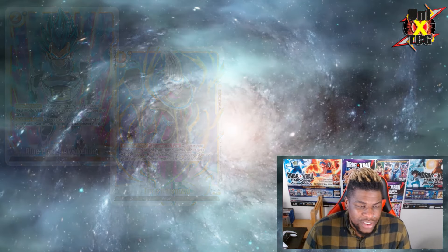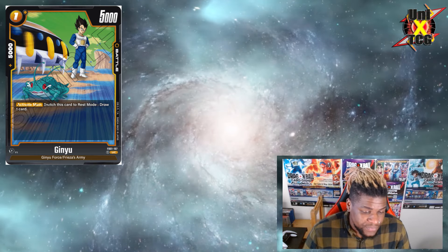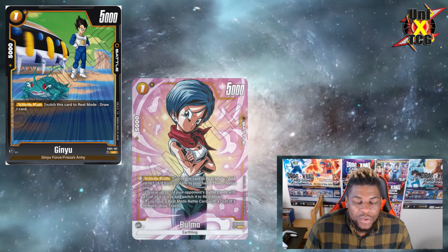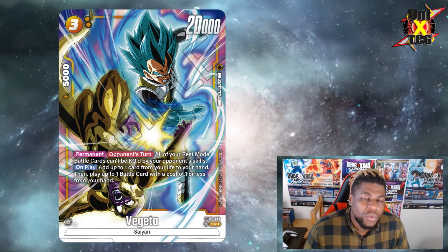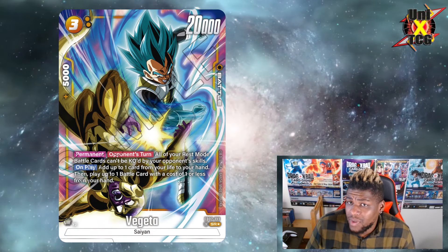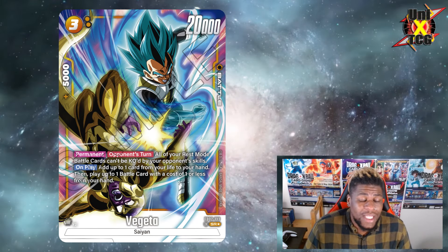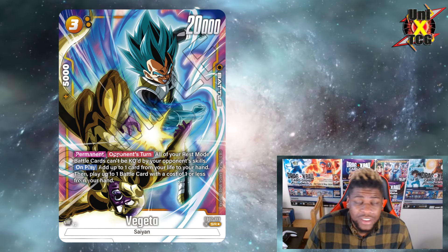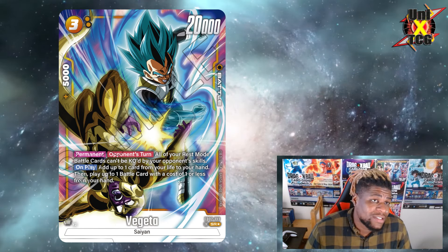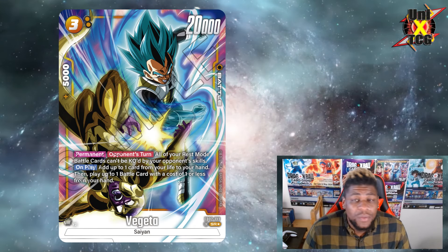Now that you don't have red just Goomba-stomping the Ginyu Frogs and the Bulmas, you have a lot more you can work with. The three-cost Vegeta forces your opponent into the combo step, so in the mirror as well as the green matchup, this is very, very strong. It's actually fairly strong even in the red matchup, but against blue they will completely bypass this and just start bottom-decking your stuff, which is going to suck.